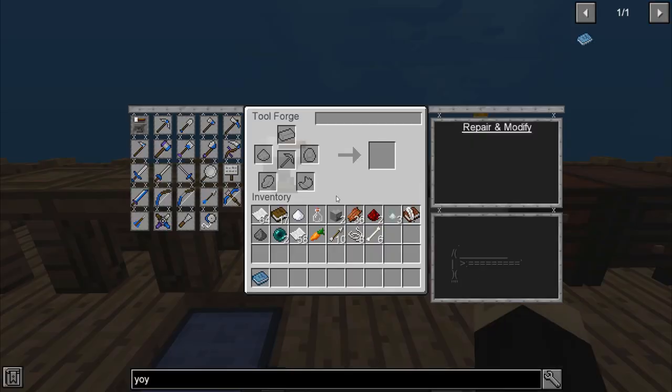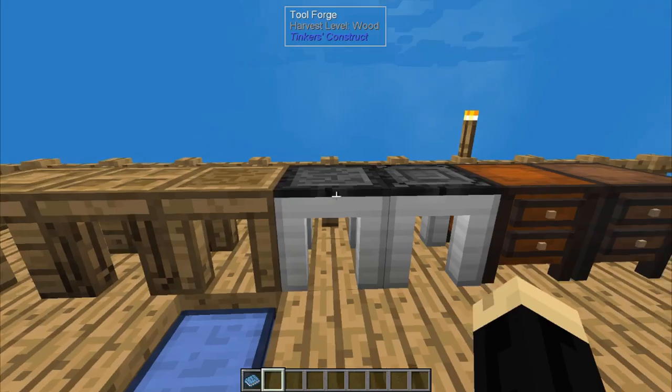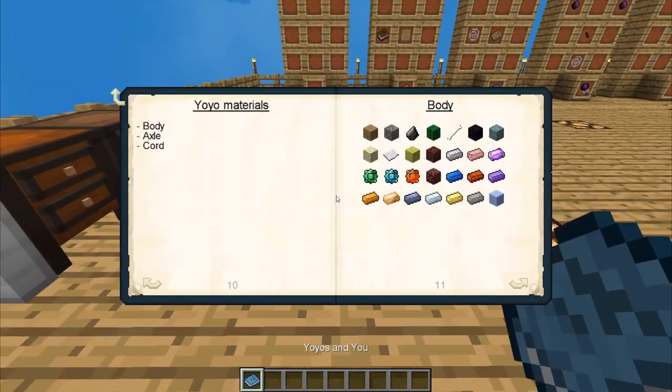So we click on the tool forge. We can see there's a different setup here showing you different components, and over here are the different types of tools and weapons that you can make. We want a yo-yo, which is in the bottom corner. If we click on that, it's going to show us that we need two body, one axle, and one cord. It also says that down here in the bottom right. So let's first take a look at our yo-yo book.